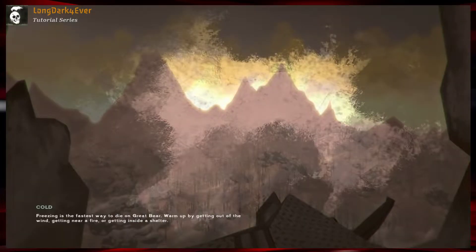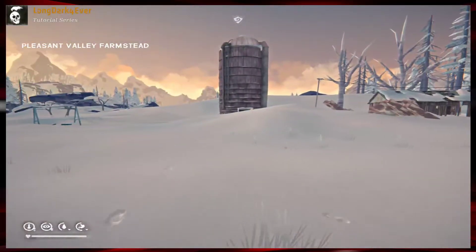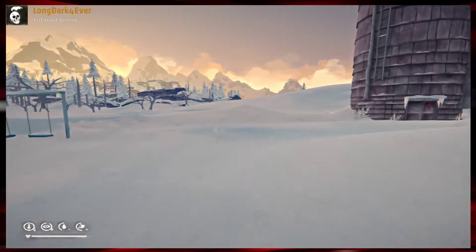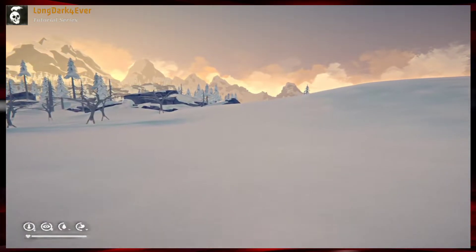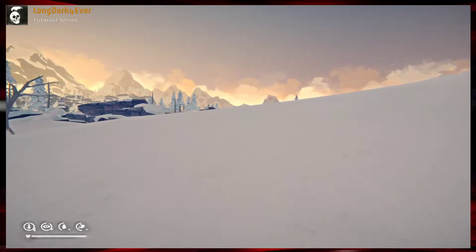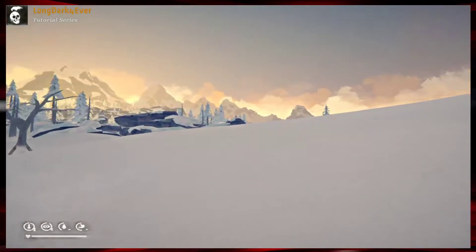Let's get started — we leave the farmhouse and close the door, just habit. What I usually do is go this way, get to the river, and follow the river down to the Skeeter's Ridge area. Watch out for this area because there are a lot of wolves, and there's a bear that lives over here too — he comes up by the farmhouse, so if you leave the farmhouse, be careful.